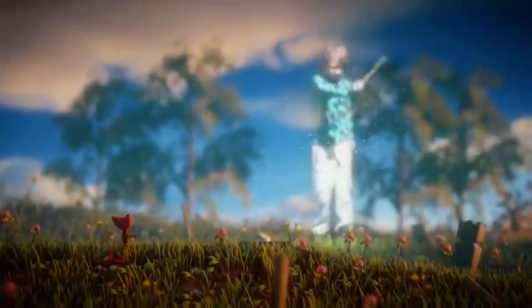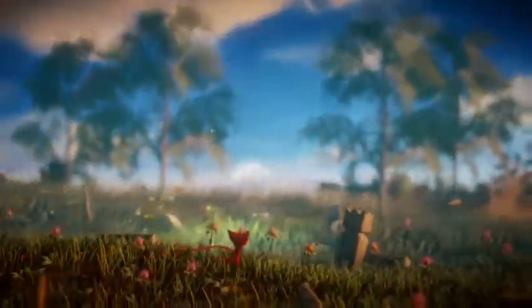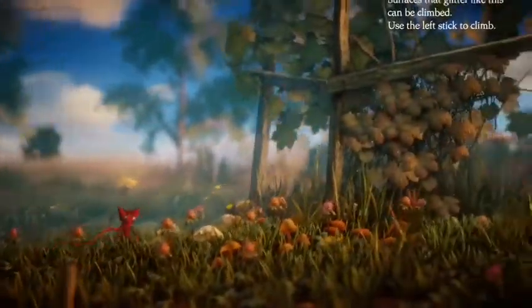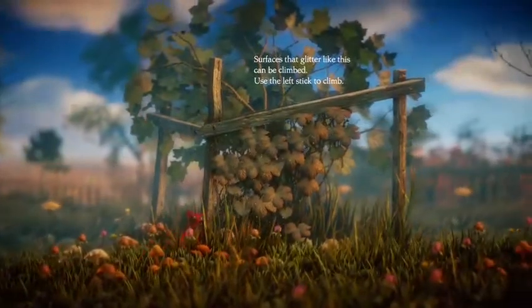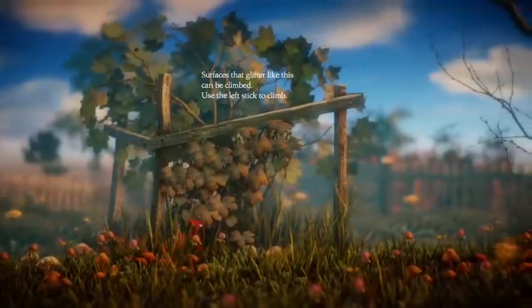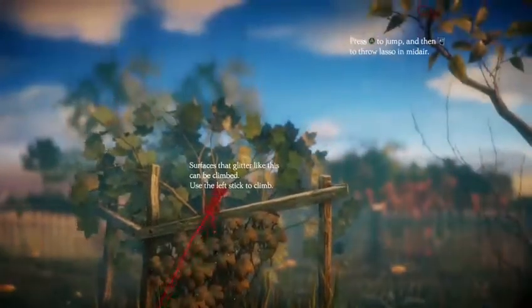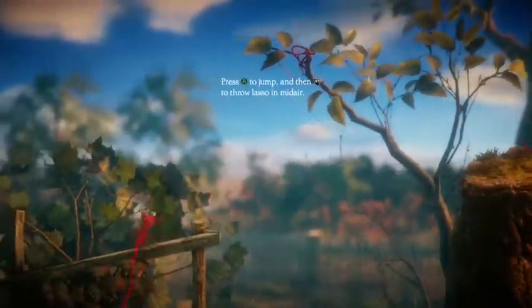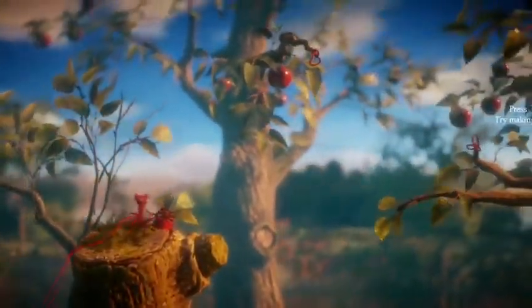These videos — I kind of want to keep them to maybe one level per video, or if there's a very tough puzzle, maybe two videos per level. Surfaces that glitter like this can be climbed — use the left stick to climb. So we just climb up these leaves. Press A to jump, then R.T. to throw a lasso in midair. That's a ball of yarn — we can take that.